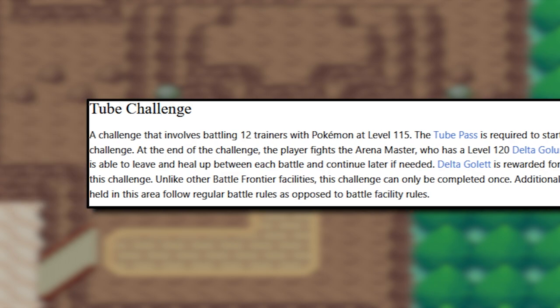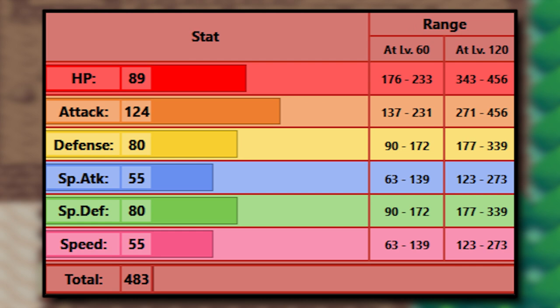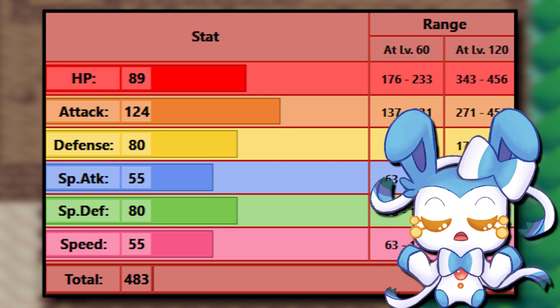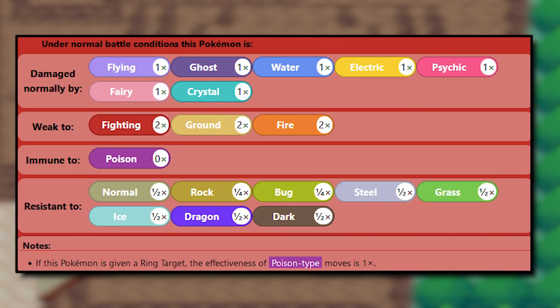Once you complete the Tube Challenge, you'll obtain a Delta Golett, which you should be able to evolve right away. Delta Golurk has an impressive Attack stat with OK bulk — 89 HP is pretty good, and 80 in both Physical and Special Defense is alright.